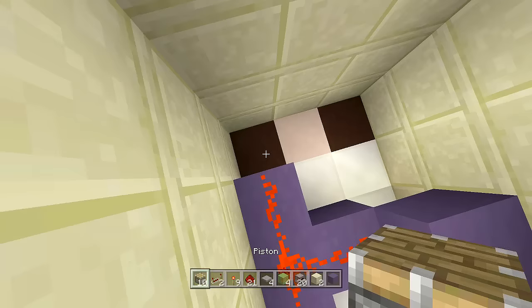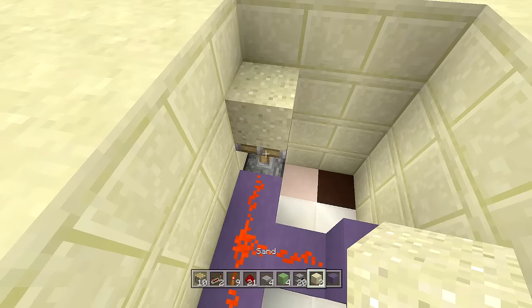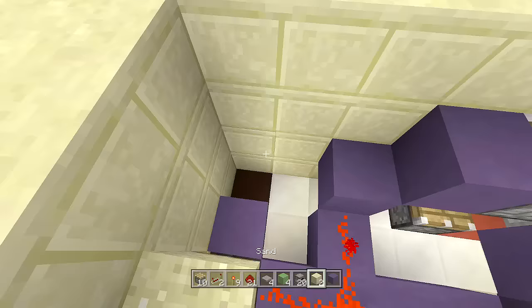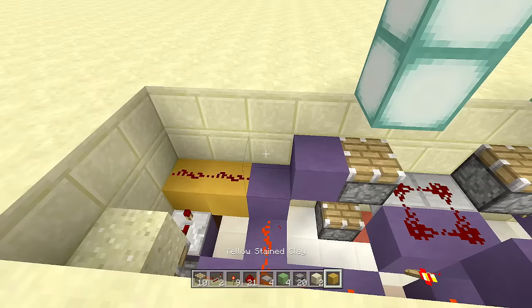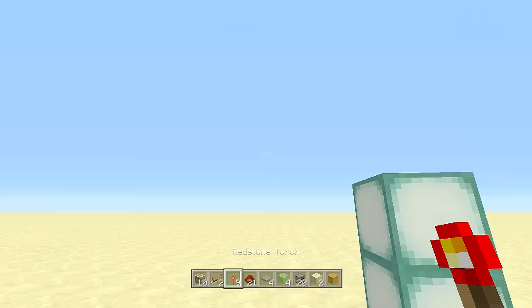Come to the left hand side and place a block off the corner with a piece of redstone on top, then place another piston facing upwards — it should extend up. Place a sand block on top of the piston, then a block down next to your piston with a repeater coming out of it on three ticks delay. In front of this repeater place two blocks with two pieces of redstone on top.